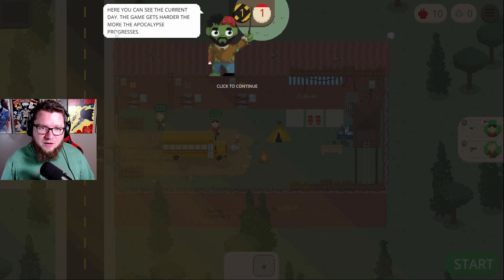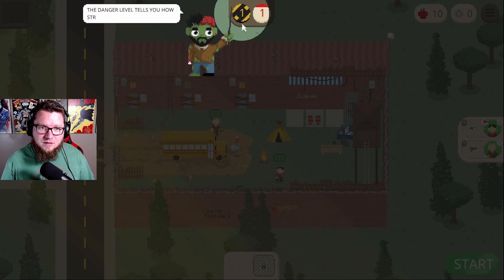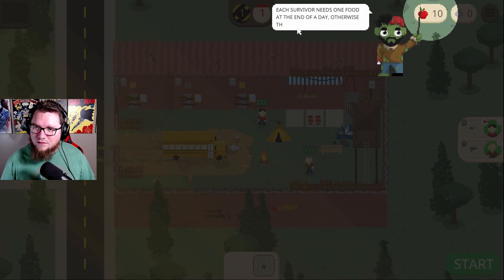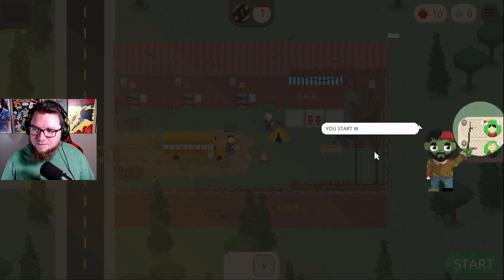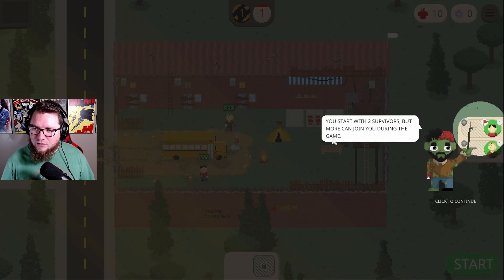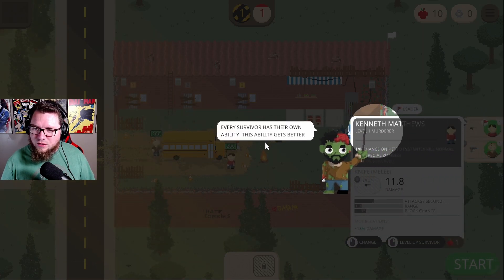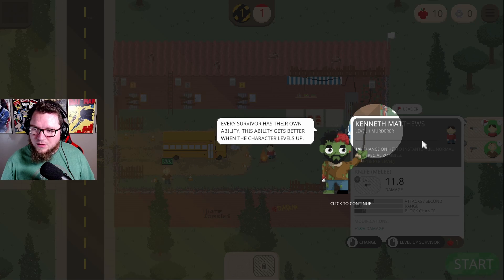Current day — the game gets harder the more the apocalypse progresses. The danger level tells you how strong the zombies currently are; it will increase every few days. Every survivor needs food at the end of day, otherwise they will starve. You start with two survivors but more can join during the game. Each survivor has their own ability and the ability gets better when the character levels up.